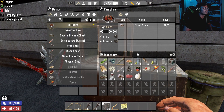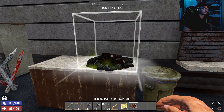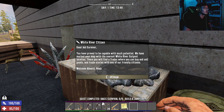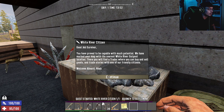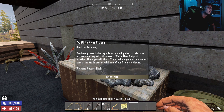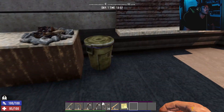Let's get that campfire going. Good job survivor — you have proved to be capable with much potential. We have marked your map with the nearest White River outpost location. There you will find a trader where you can buy and sell goods and trade stories with one of our friendly citizens. Welcome aboard, Noah. Okay, thank you Noah.